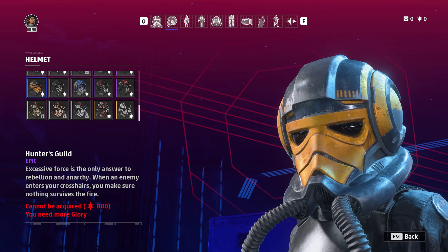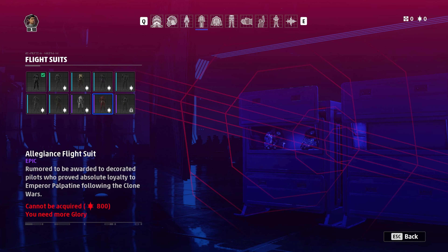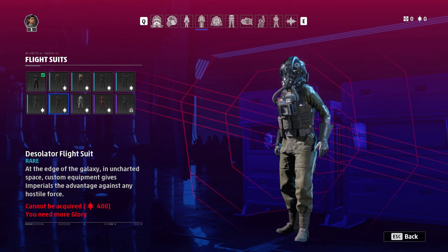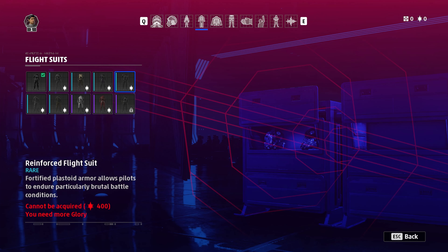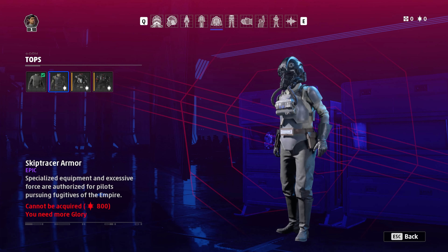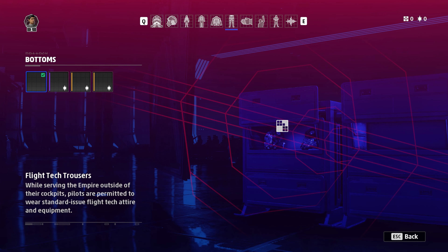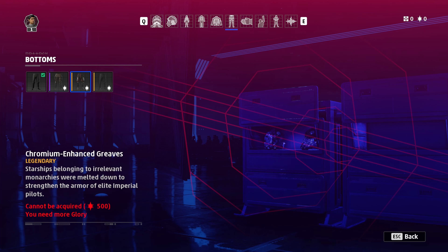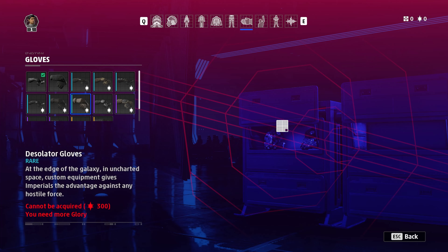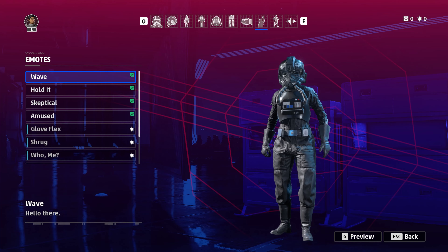Down at the legendary tier we've got Chromium, ISB Loyalty — which is amazing — Silver Slayer, Bronze Baron, Golden Fury, and Hunter's Guild. For suits, the Academy Ace Flight suit stands out, though I mostly like the default. Imperial pilots can also have jackets like Enhanced Armor, and I quite like the ISB Loyalty ones — very much Agent Kallus in a way. Bottoms and gloves are straightforward; I really like the ISB stuff for gloves as it fits in well.